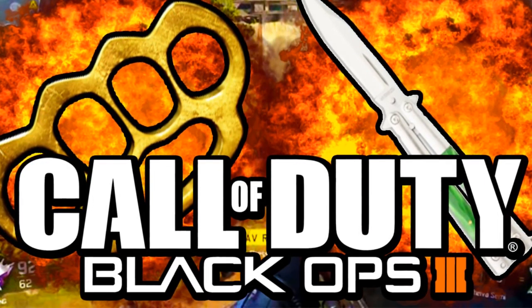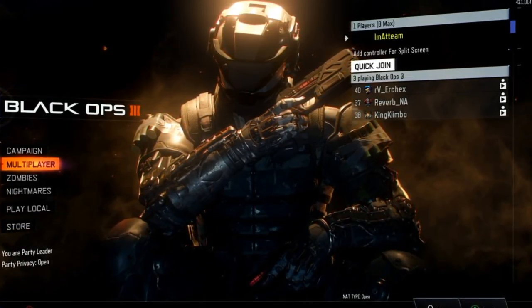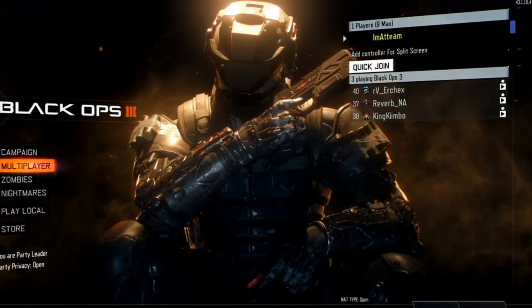The first feature is a quick join ability. I'm going to show you pictures — this is all courtesy of Charlie Intel. There is now a quick join option in the menu where you can quick join a team or into a lobby, as you can see on the screen here. But that's just the beginning.